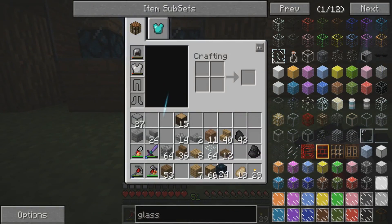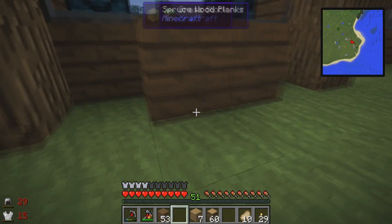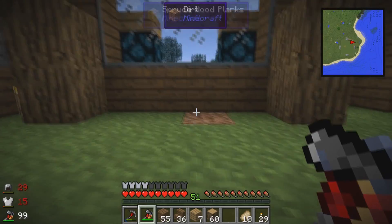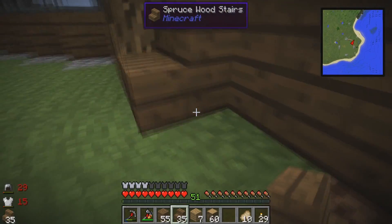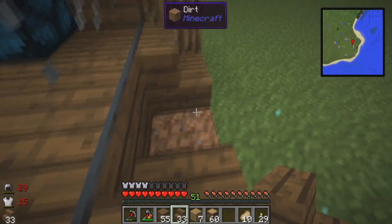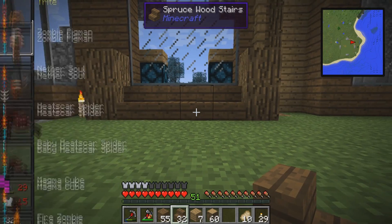Yes, these are cyan colored redstone lamps. So what if instead of those we do this? Let's just get out of wisp mode here.